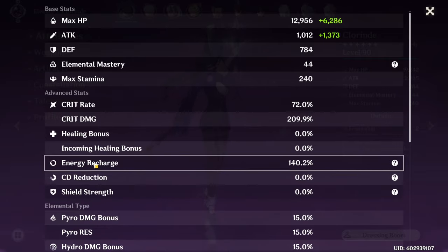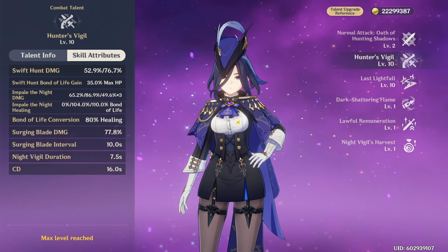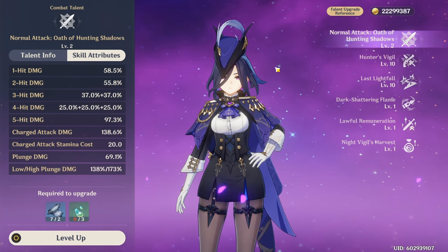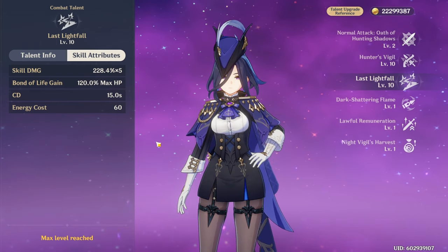She just works by using her elemental skill. As for skills, the highest priority is the elemental skill, which also replaces her normal attacks with pistol shots during its duration, which means the regular normal attacks are completely worthless — don't even bother leveling them up. The burst skill is quite good; I would level it up second.